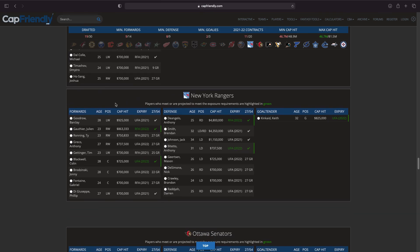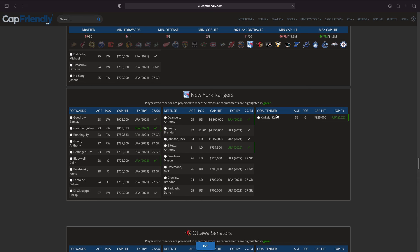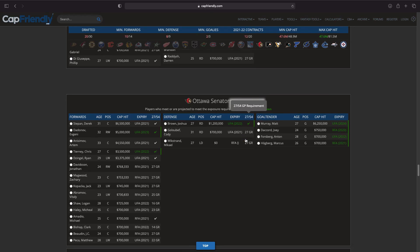Moving on to the Rangers — Barclay Goodrow, who they just traded for, might be getting a six-year extension so we'll avoid him. Julian Gauthier is very interesting, signed until next year. Ty Ronning, Phil Di Giuseppe, defenseman Darren Raddysh, Jack Johnson — I'm not taking him. Anthony DeAngelo isn't a bad option, Keith Kinkaid honestly isn't bad either. For me it's between Gauthier and Kinkaid — I think I'm going to go with Gauthier, looking more towards the future.